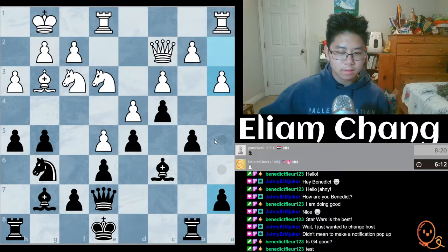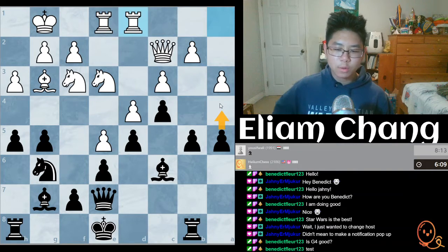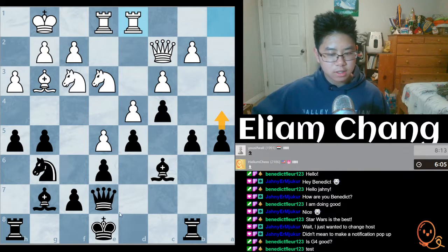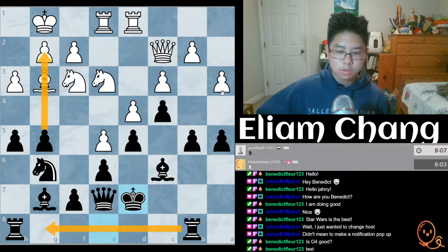We could play a5, followed by a4 if we wanted to completely shut it down. The question is, do I want to? Nope, I'm not gonna shut down the position yet. So we're gonna bring our rooks over now so that we can launch an attack, because right now white doesn't have anything I don't think.